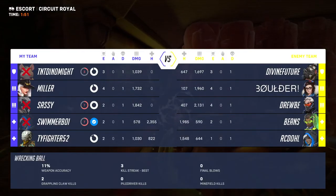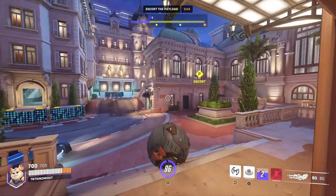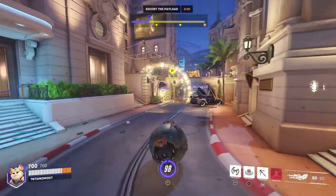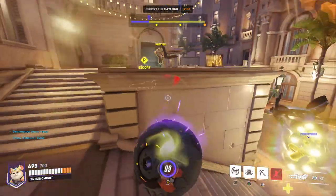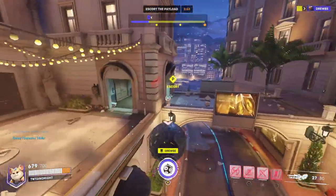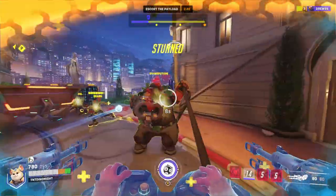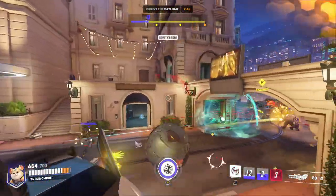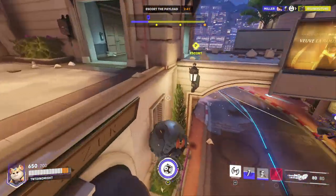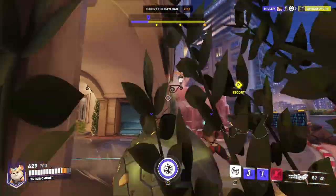This new map looks nice — reminds me of Tennessee in the springtime. It's supposed to be Monte Carlo. I listened to Lil Nas X's Monte Carlo album and I was like, hey — it was actually pretty good. It was all right, dude. Is it rap or country or both? It's pop. Oh, he's straight up Britney Spears now? Basically.